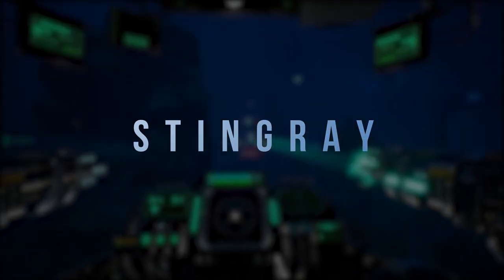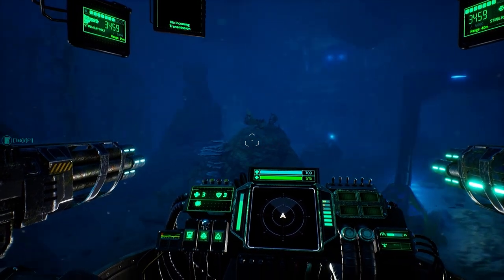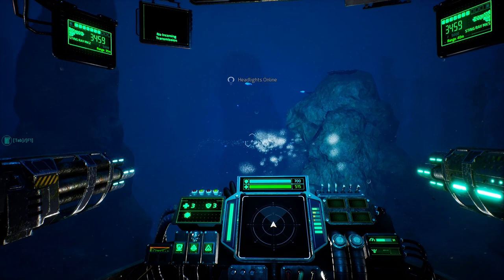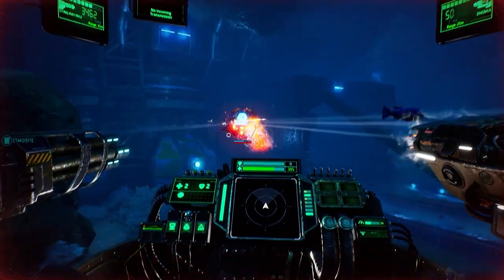The Stingray is a close to medium range weapon that fires projectiles at a very high rate, making it an ideal weapon against fast moving targets. It is great for medium range fighting but can be good for close range as well. However, if the enemy gets really close, it's much better to use a Shrapnel instead.